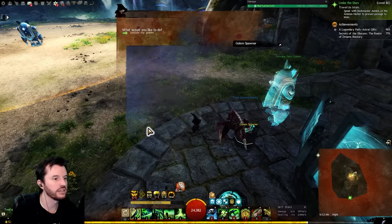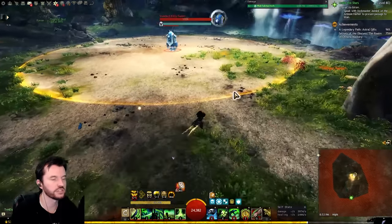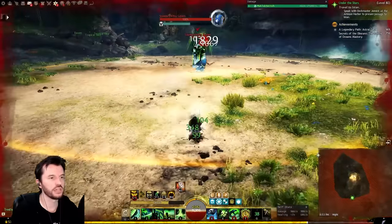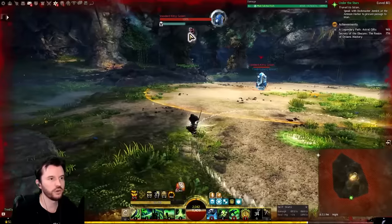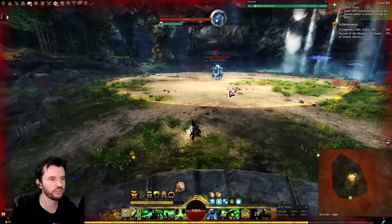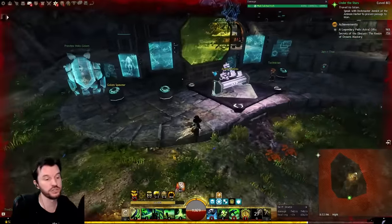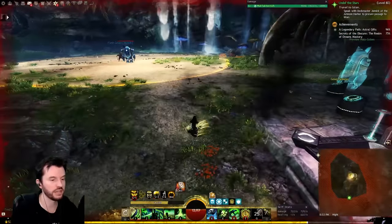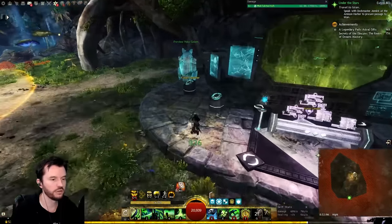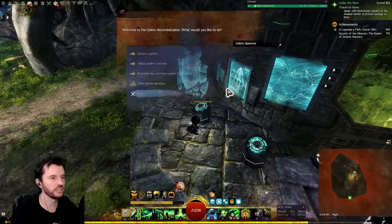Let me add an average defiance bar to the golem to demonstrate. Throwing the flesh golem in — that's quite a bit of CC, maybe four or five hundred ignoring the cripple pulsing from the auto. I just tried to use ranger buttons to pull my pet back — that does not work with a flesh golem. Let me head to the console and despawn it to leave combat.